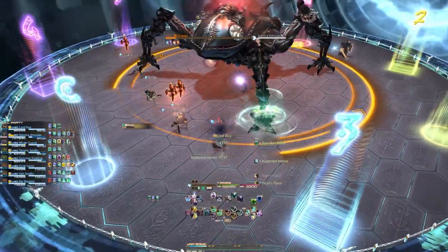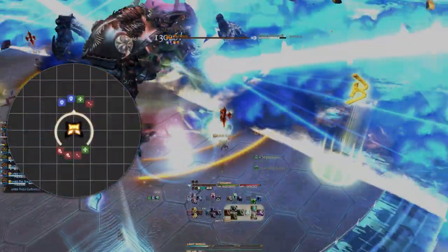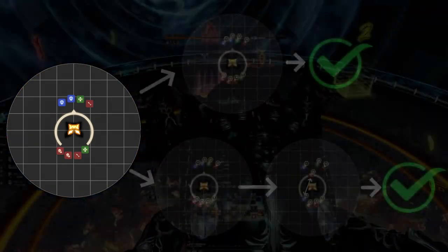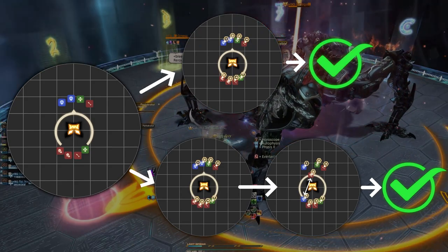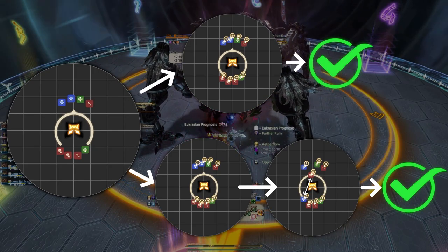One light party will start at the south safe spot, or clockwise if south isn't safe, and one will start at the north safe spot, or clockwise if north isn't safe. Your job is to stare at the debuff list for the four people in your assigned light party. If there is a duplicate of a number in your light party, one of you will need to cross and go to the other group, ensuring that there is one of each number in each group.